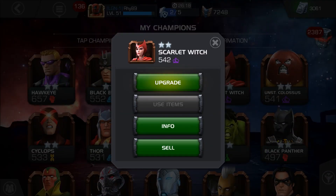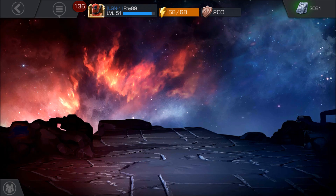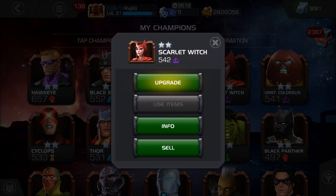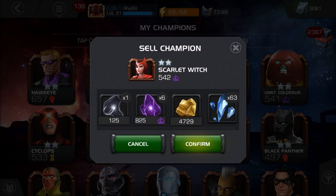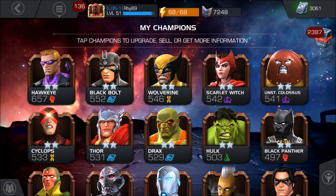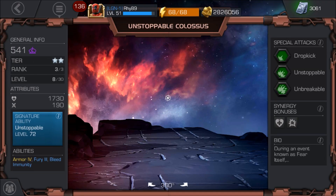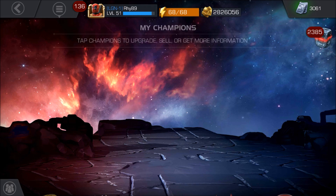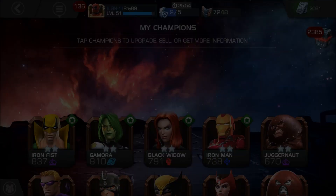At level 8 rank 3, how many shards do you get from selling a 2-star? You will get 63 — so from 56 to 63, that's around 7 to 9 shards difference. It's back to a linear progression again after the rank-up jump.